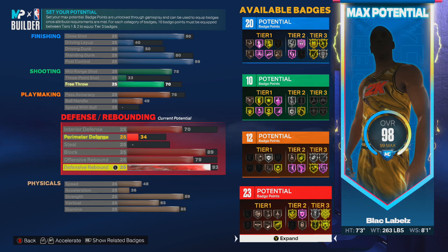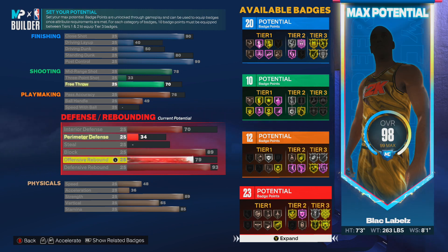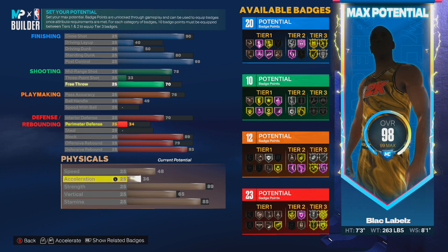For rebounds you got 79 offensive rebounding and 93 defensive rebounding. We went up with the defense and you get Gold Rebound Chaser — that's huge because Gold Rebound Chaser will also activate when you're going for offensive rebounds too, so you're going to be able to rebound regardless. At 7'3" it's pretty hard to miss rebounds.